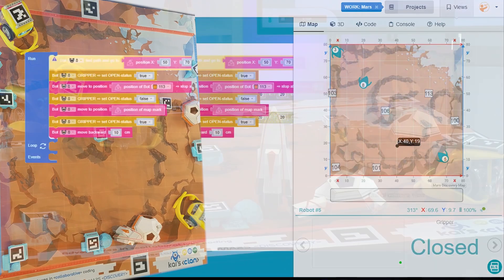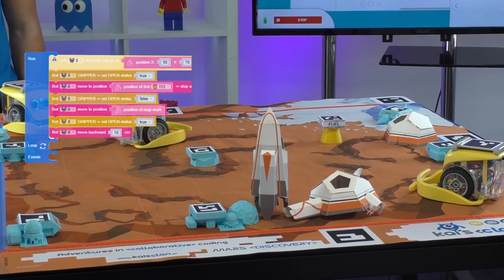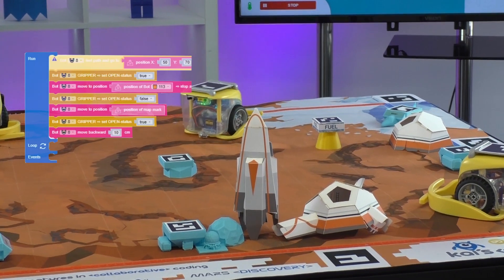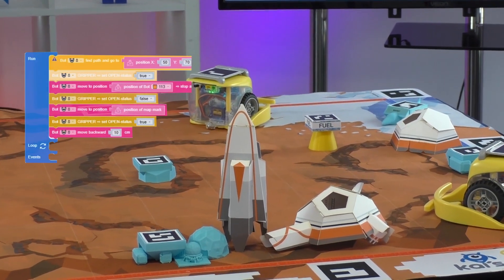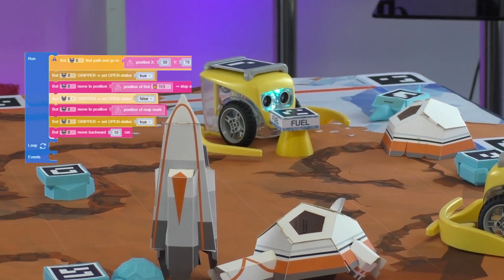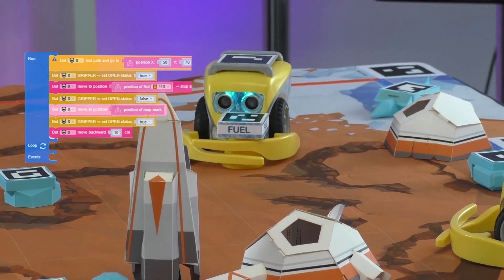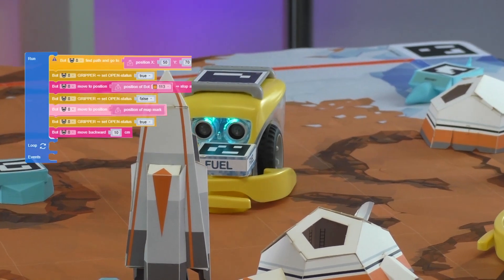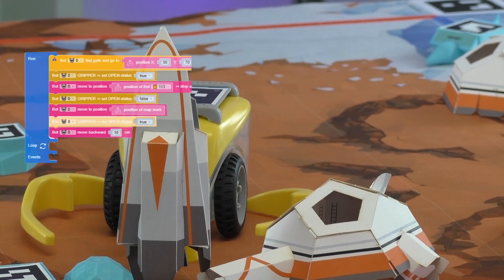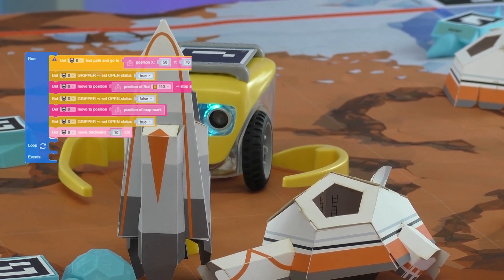Here we go. You can see the rover is using pathfinding to avoid those cliffs, heading towards the ice. The grippers are open, and you can see on the blocks that as each command is executed it's highlighted. So far so good — and there we go. Mission accomplished!